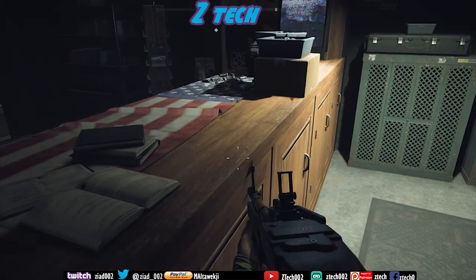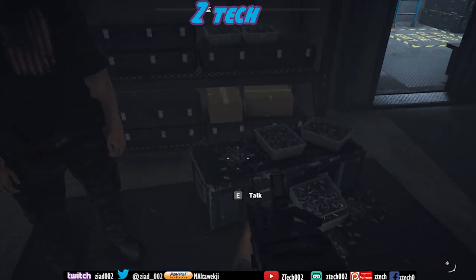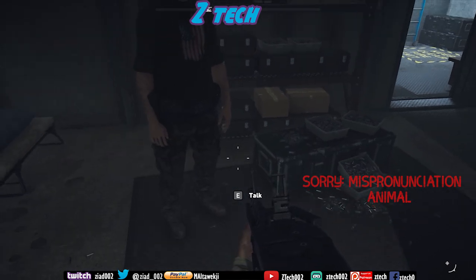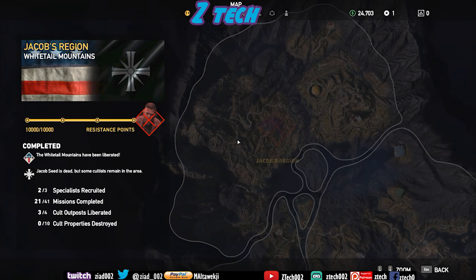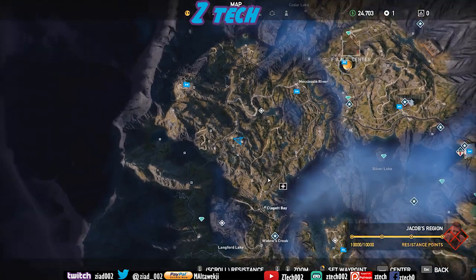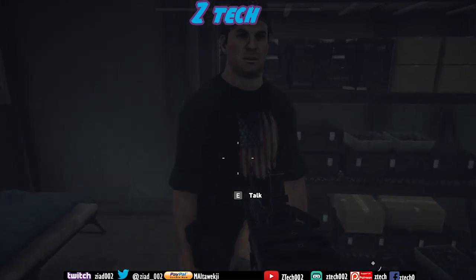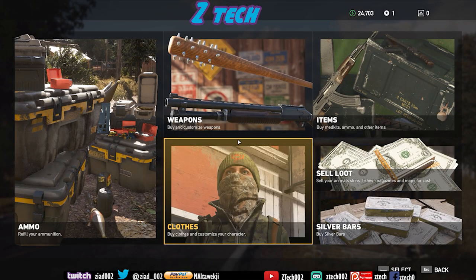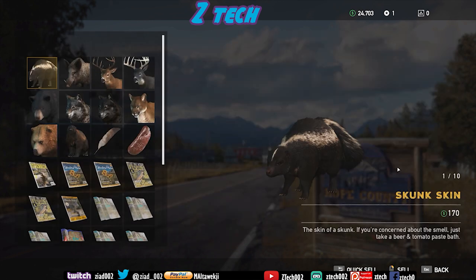Hi everyone, this is Yad from Zaytech channel. Today I'm going to teach you how you can sell products that you got from the enemy, straight when you kill them. Just look at the map and see where you can find a general shop to sell or buy weapons. Press R, just come here to the sell menu.